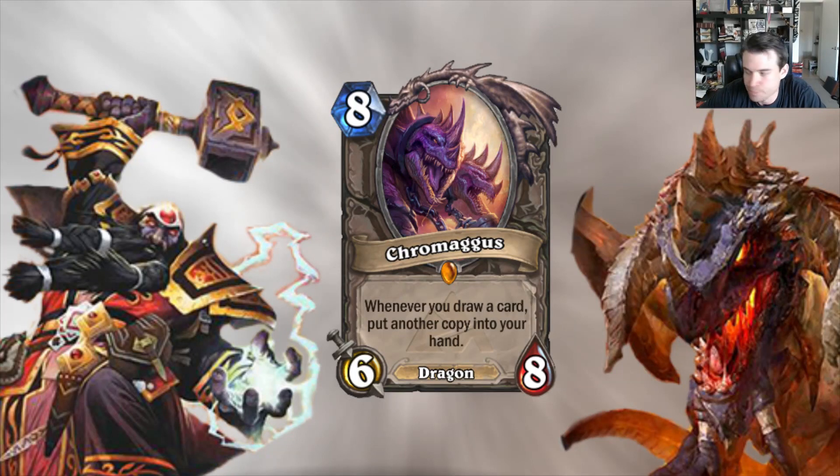Let's start with Chromagus. Chromagus is one of the most cool, exciting looking new cards. It is clearly a very powerful late game card in the right set of circumstances. The card that currently exists that's the easiest to compare Chromagus to is Kel'Thuzad. Not only because they have a similar body for the cost — it's a 6/8 minion — but they both provide incremental increasing value as the game goes on, if they remain in play.